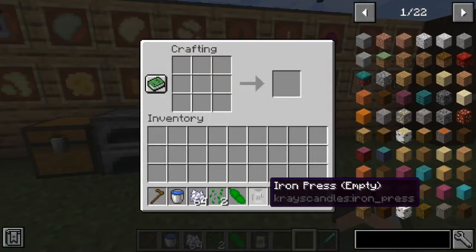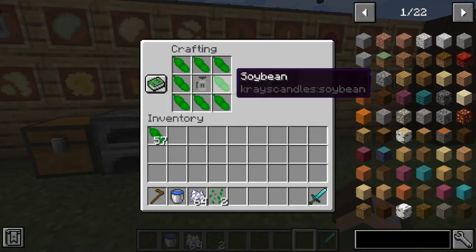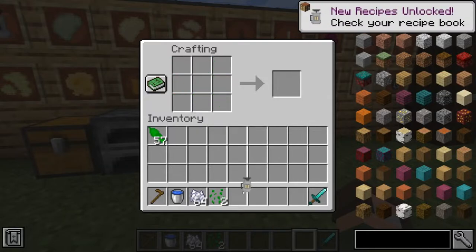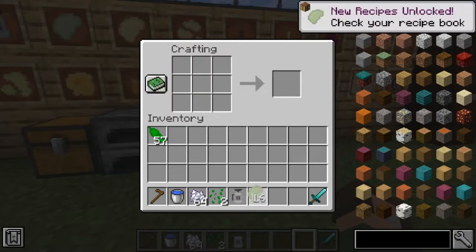If I take this iron press and combine it with the soybean, we don't get anything. That's actually because you're going to need a lot of soybeans — you've got to surround this thing with soybeans. You get an iron press full. You can actually just press it down, and when we compress this in the crafting bench, we get 16 raw chunks of soy wax and it gives you your iron press back. New recipes have been unlocked — check your recipe book.